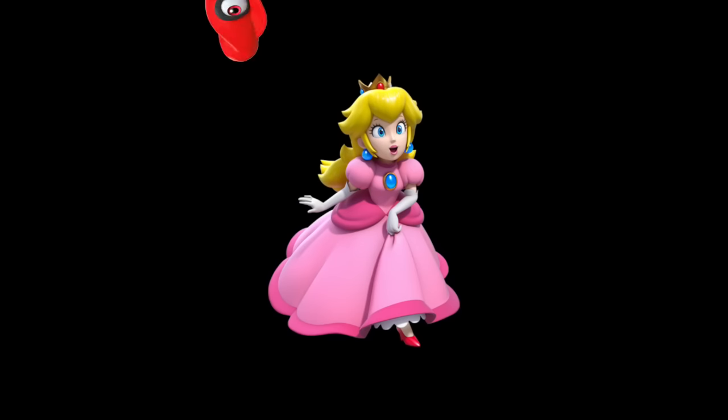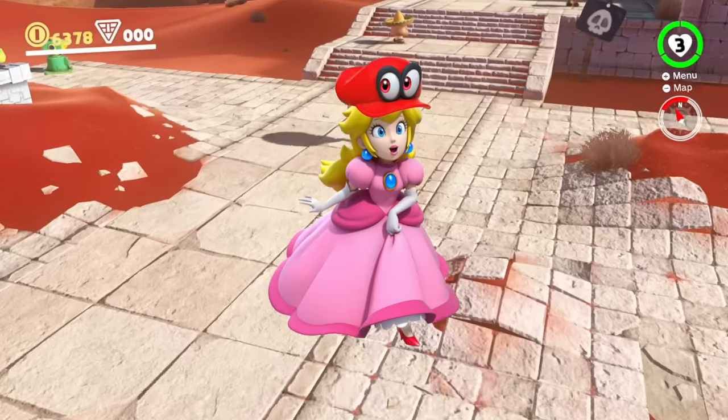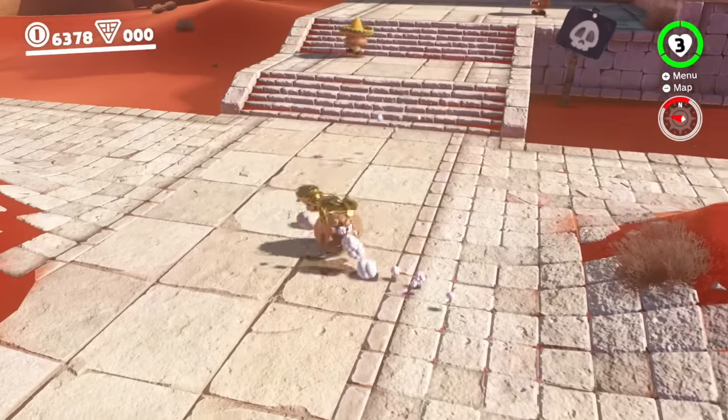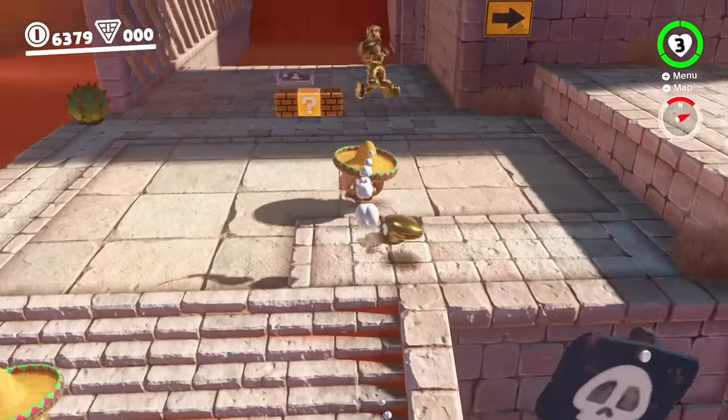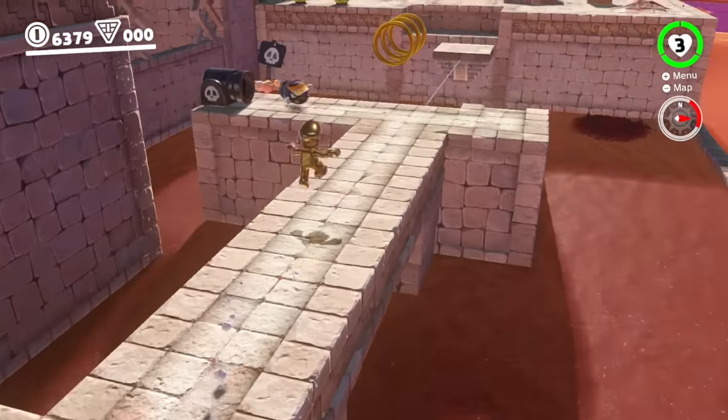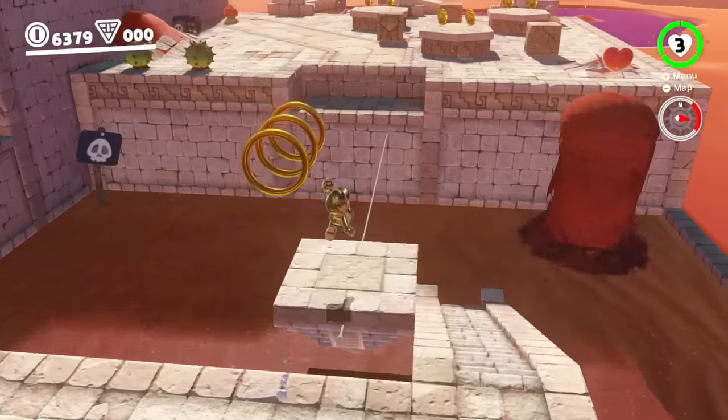Then we get to a weird one, but I had to include it. If you're allowed to capture Yoshi in the original Mario Odyssey, then you gotta be able to capture Peach in the sequel. It's kind of weird to picture Mario capturing Peach, and I can definitely see why they didn't do it, but I think at this point you'd be able to do some platforming challenges with that lovely float ability that she has. It would be really cool.